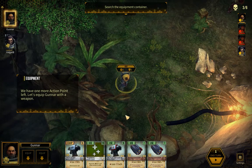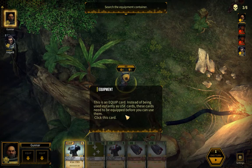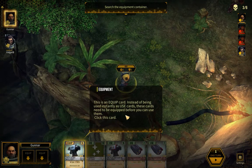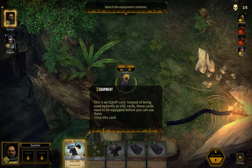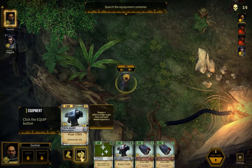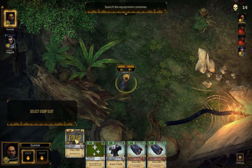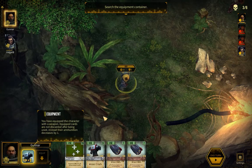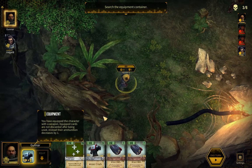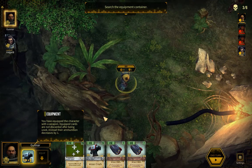We have one more action point left. Let's equip Gunnar with a weapon. This is an equip card. Instead of being used instantly as use cards, these cards need to be equipped before you can use them. Select equip slot. You have equipped a character with a weapon. Equip cards are not discarded after being used — instead their ammunition decreases by one.